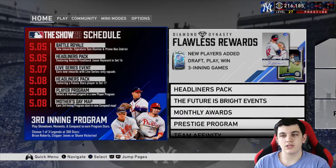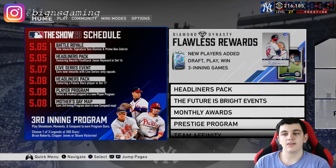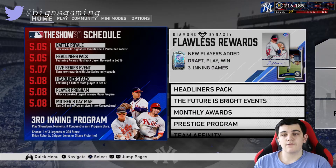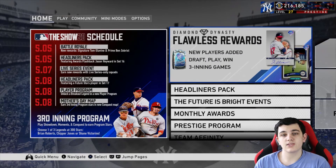Today is May 5th. You can see the new Battle Royale flawless reward — Signature Tom Glavine — and Prime Ben Zobrist headliners pack featuring Awards Flashback Jason Heyward, and Set 16. Thursday the 7th, the new event starts: the Live Series event where it's live series only squads — I'm interested to see the rewards for that. Friday the 8th we have new headliners which is a Future Stars player, a new player program for a breakout legend, and a new conquest map for Third Inning — the Mother's Day map. That's the new content coming out this week.